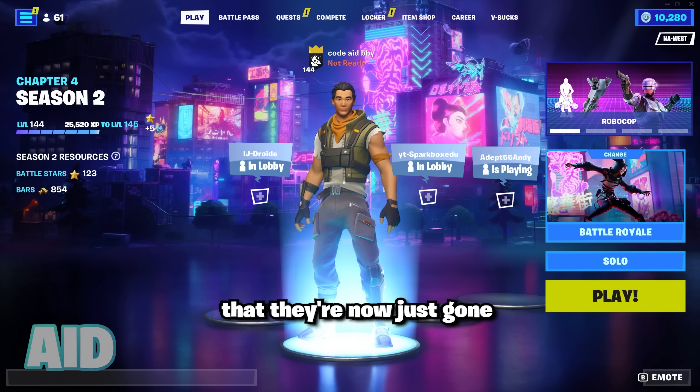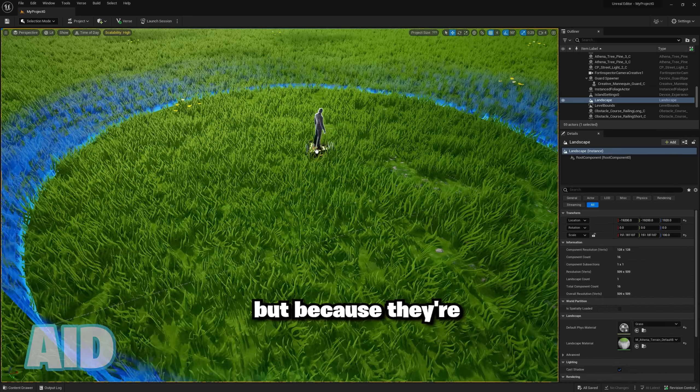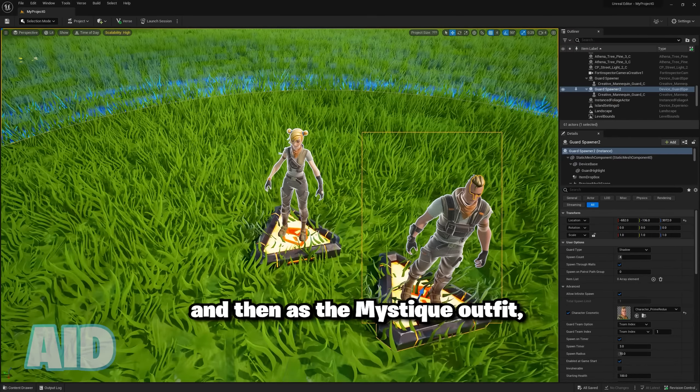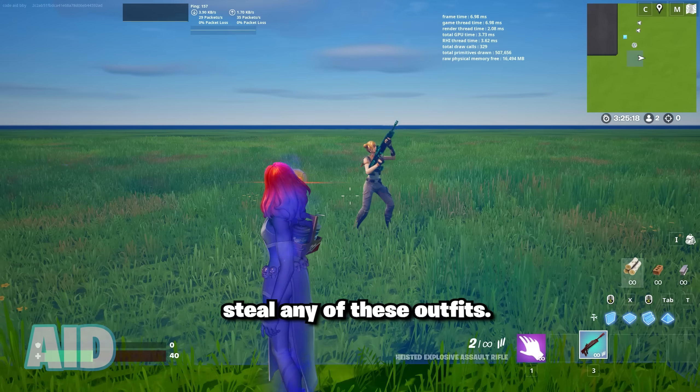Most people would think they're now just gone and completely scrapped. But because they're still in the files, using UEFN you can actually paste these new defaults into a guard spawner and then, as the Mystique outfit, steal any of these outfits.